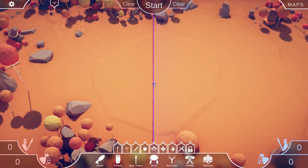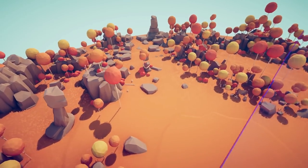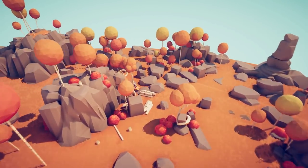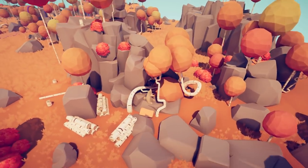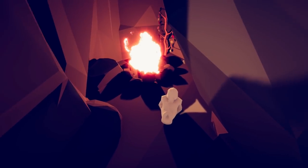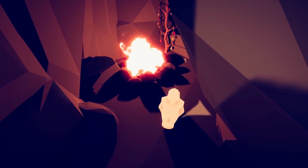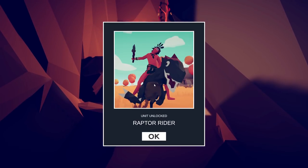The next unit will also be found in Tribal Sandbox. Free up our camera and head over to the left side. There's a little cave hiding behind these trees with a little stone guy. The Raptor Rider is unlocked.